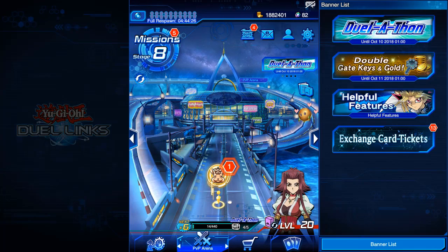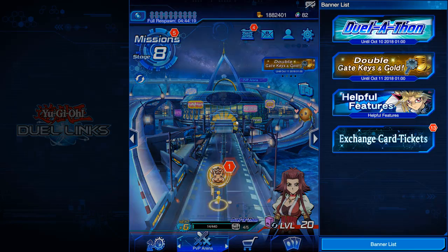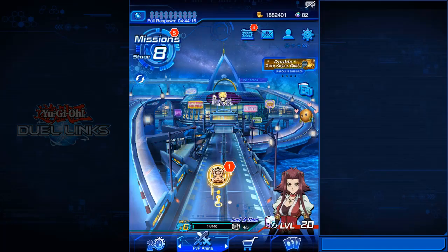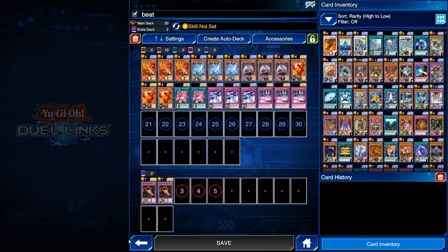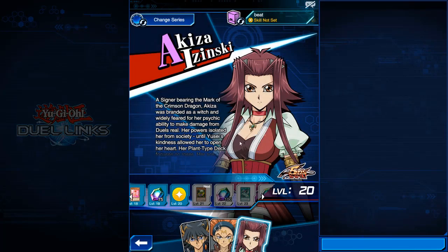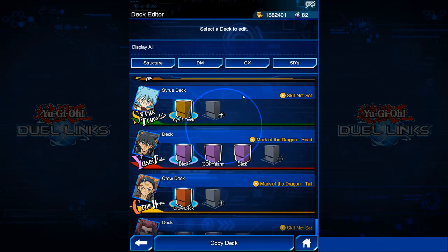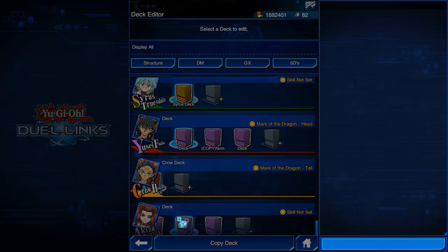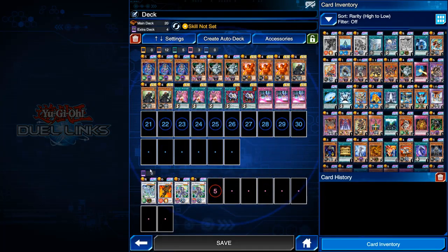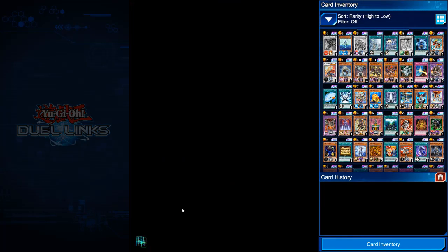Hey everyone, this is emlock24, and today I'll be showing you a deck that you can use to easily go through the Stage 8 missions. The deck is extremely easy to use, though it's also really expensive. There is a deck out there with arrow mages you can try, but I decided to go a different route since everybody is doing the arrow mage to summon the Black Rose Dragon. This version isn't arrow mages or a plant deck.